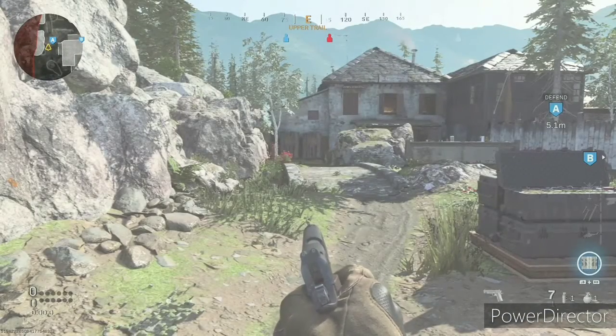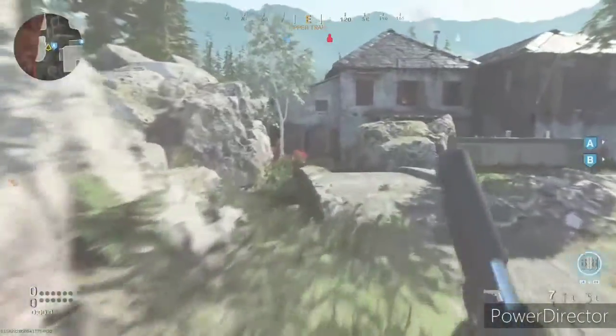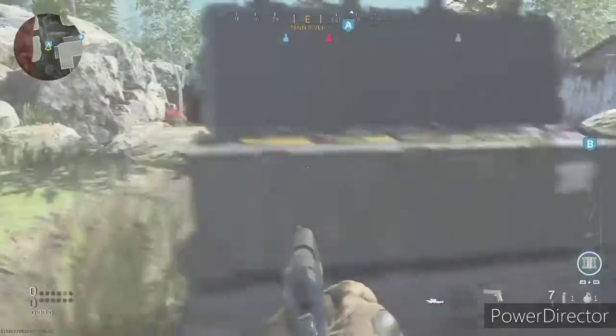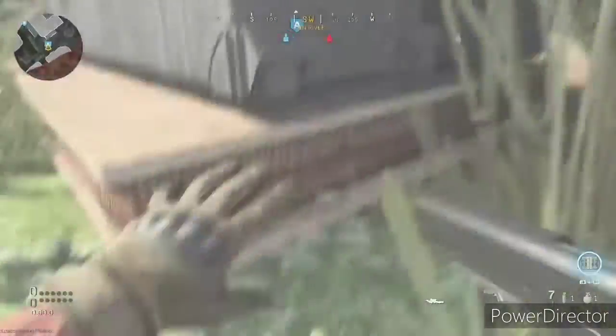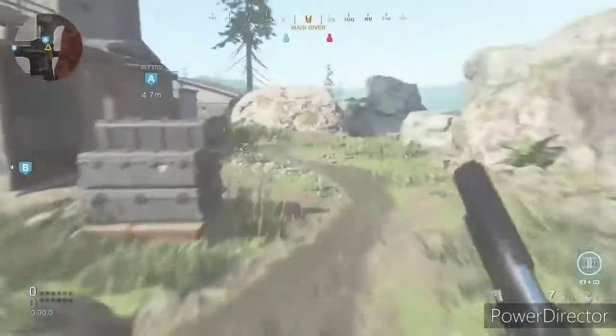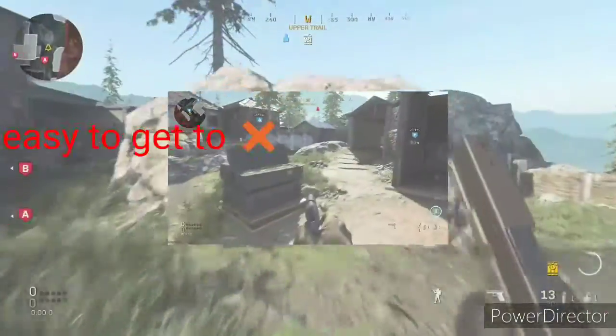This is what it looks like when you're hiding in this spot at bomb A. It's actually really hidden — you could barely see the player. If you come from that way you could barely be seen, and if you come from the other way you could barely see it either.